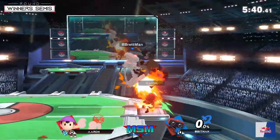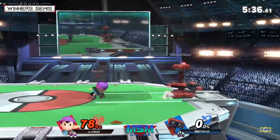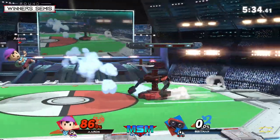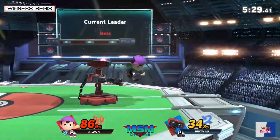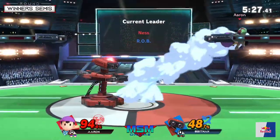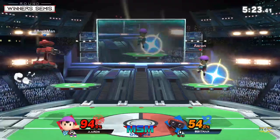He doesn't get the second gyro to connect — that would have been another gyro into side-B, easy stock for Apeman. But Aaron's fighting back here. Great tech — he was definitely going for the jab block there. Good on Apeman to still survive on that one. You don't want to get caught in that situation with the PK Fire.